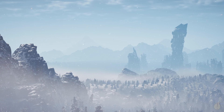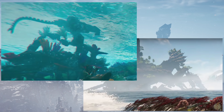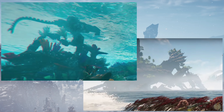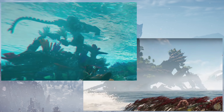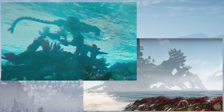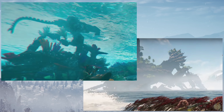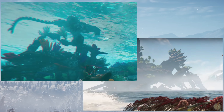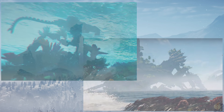Another interesting piece that sets the sequel apart from HZD is the prevalence of fallen Faro machines littered throughout the landscapes. Lore-wise, seeing more of these military relics from the human side of Enduring Victory makes sense, as some of the most fearsome battles of the Faro Plague were fought on the coasts of the continental United States — such as the battles of the California Marine and the Eastern Seaboard Wall. By the time the plague reached the areas we explored in the first game, humanity's forces were much weaker and far less effective in bringing the Faro robots down.